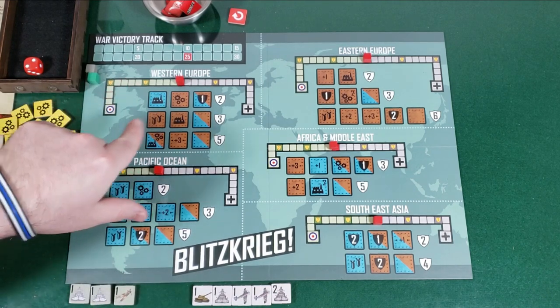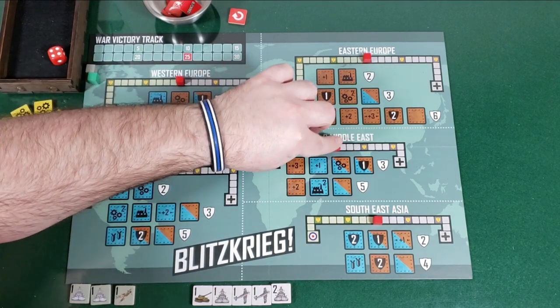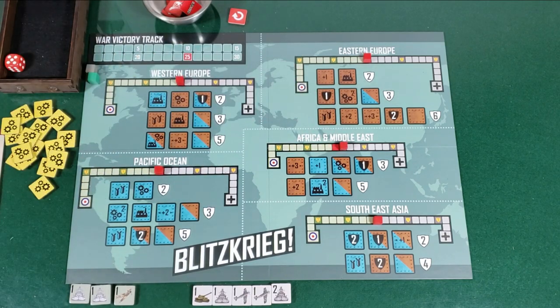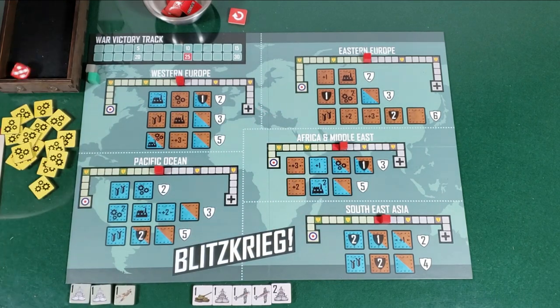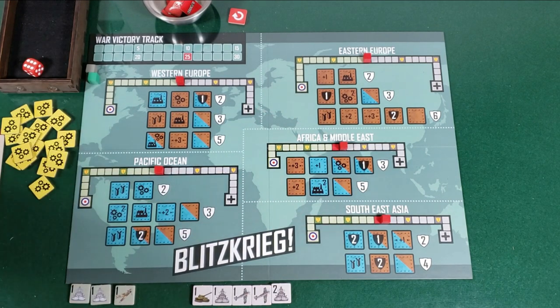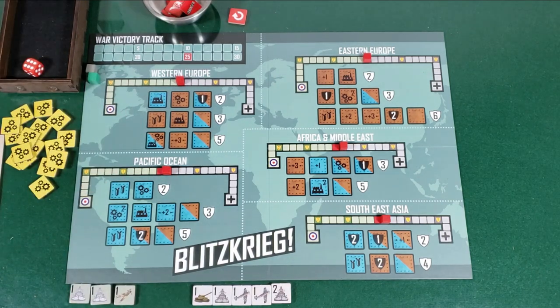The only thing I haven't done yet is move the theaters along on the battle track. We're going to play Easy Difficulty — make fun of me in the comments. On Easy, I roll three times, roll a d6, and advance different regions one each. African Middle East moves one in the Axis favor. Five — Southeast Asia moves one in the Axis favor. Six is my choice, so I'll move Pacific Ocean over one. Now we're ready to begin.